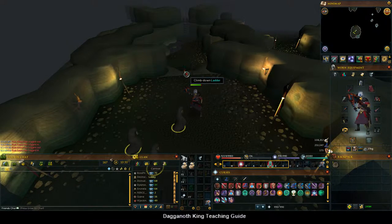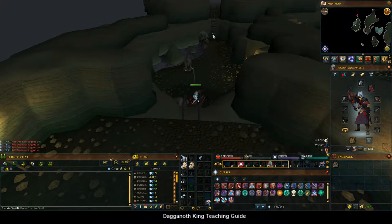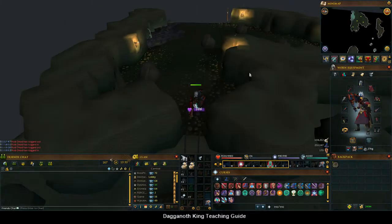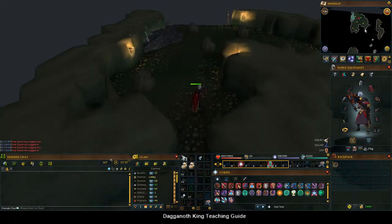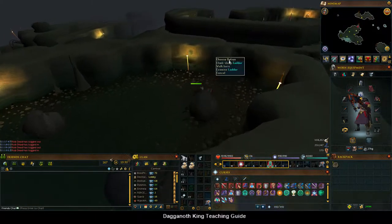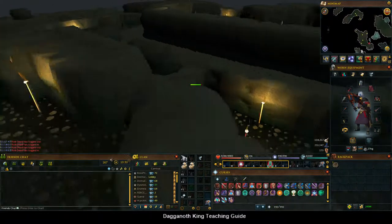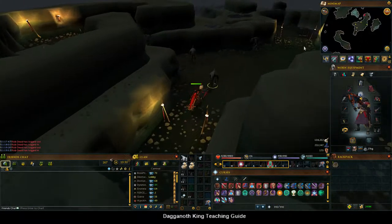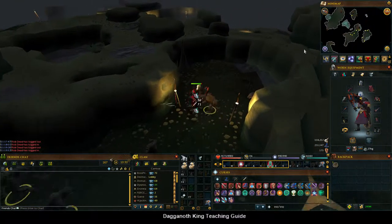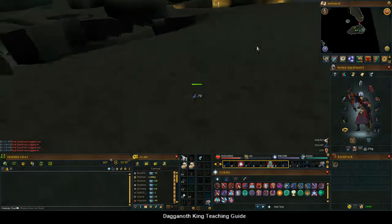We're in the tunnels. There's only one place where we can go wrong, so if you climb down the ladder to the east, and then you're going to climb up the ladder to the east in the next room. Be careful, you have fairly annoying agility obstacles, but you'll get there. So we run straight, and then we run south. This is the only place you can go wrong — don't go up that ladder, go straight down this one which is in the far west of the room. And from now it's plain sailing because there's only one route of ladders.